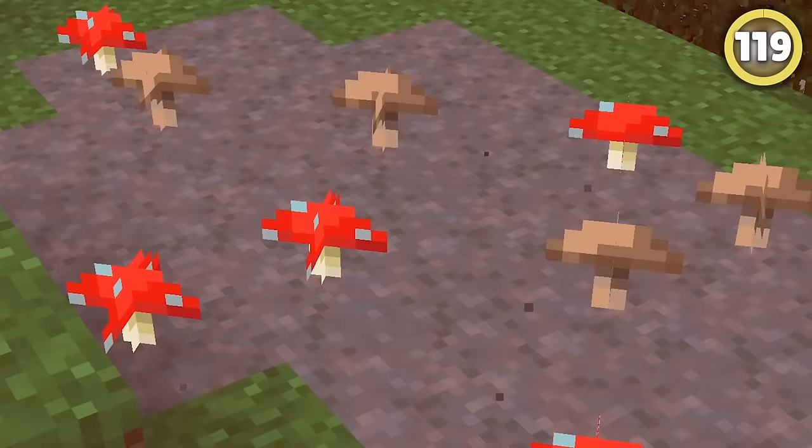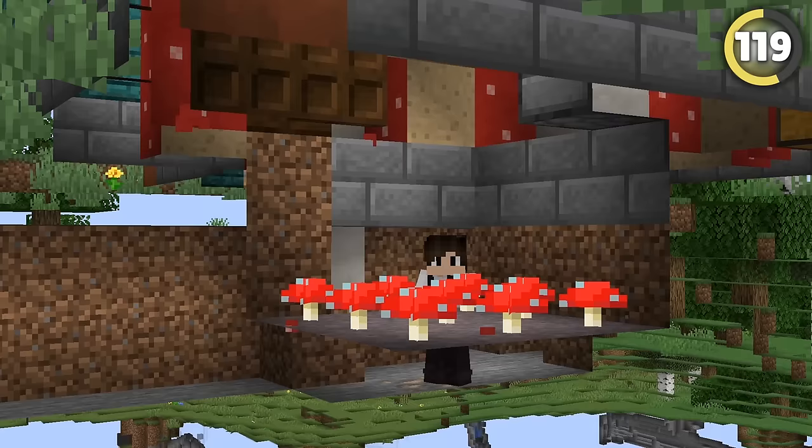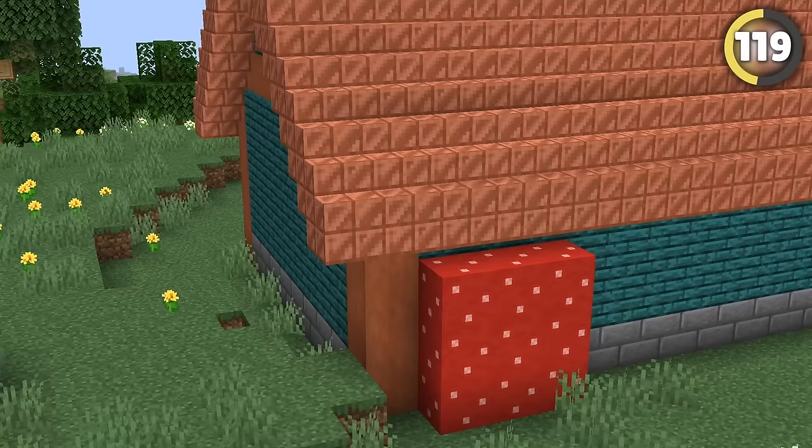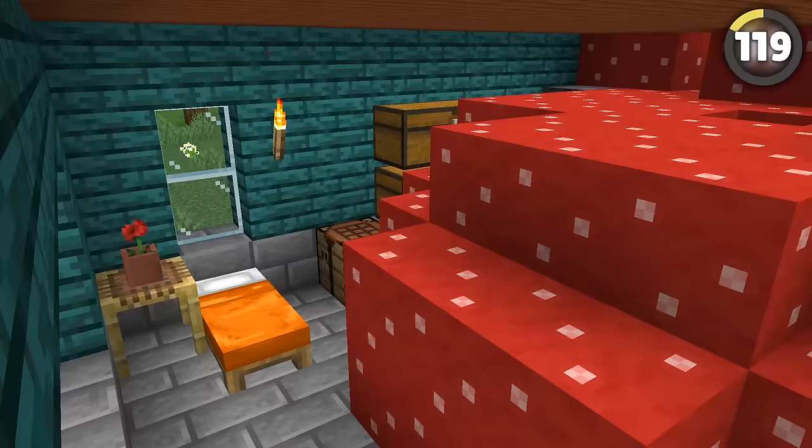Fungus is your friend with this next trick you can play on your friends while they're away. Dig under their home, plant a bunch of mushrooms, and add a little bit of bone meal. The mushrooms will grow massive, going through your friend's house and deleting anything in its path. Give them a Fungal Infestation!